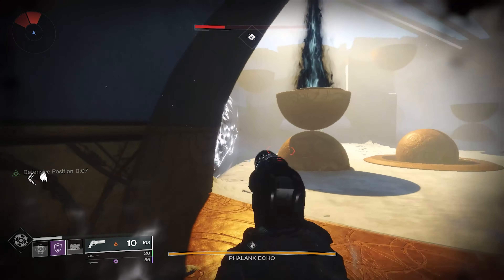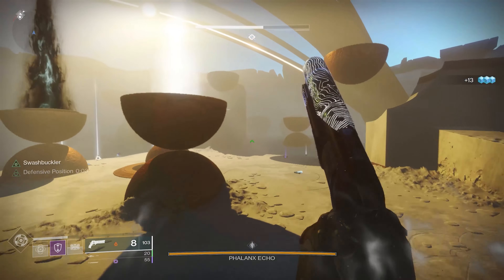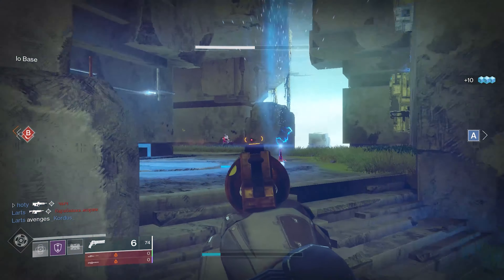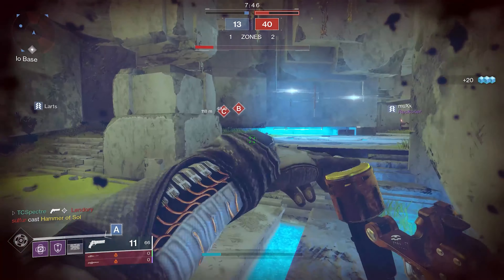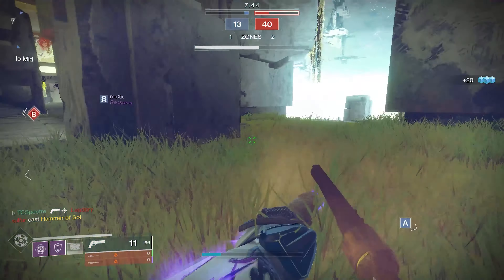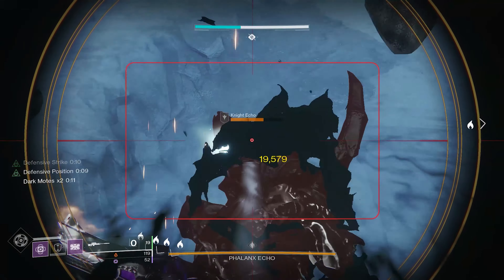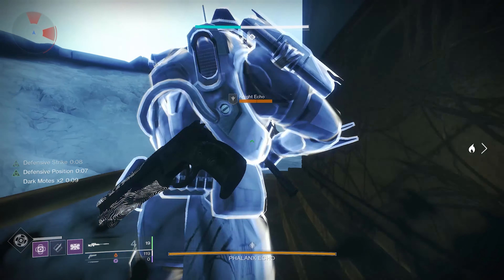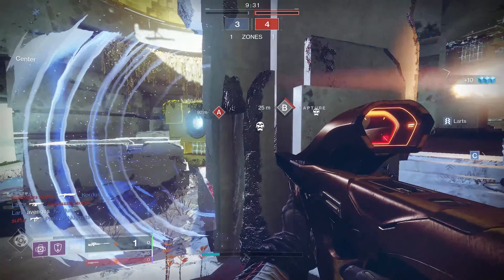On top of that, certain weapons deal increased damage towards barricades in PvP, such as shotguns, fusion rifles, and sniper rifles — meaning two shots from most lower-RPM snipers can break the shield easily. That means that most of the time, if you're a sniper wanting to use this as a sniper's nest, you're better off using the element of surprise in PvP.